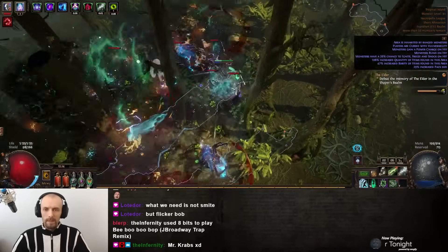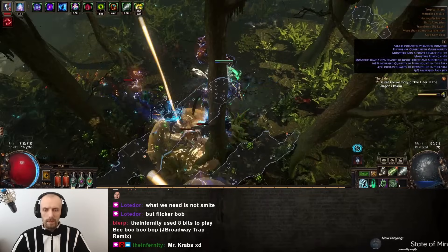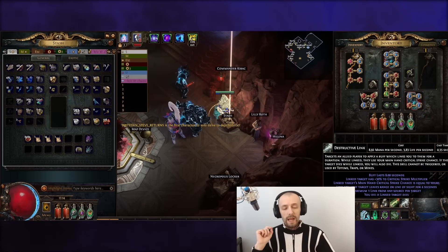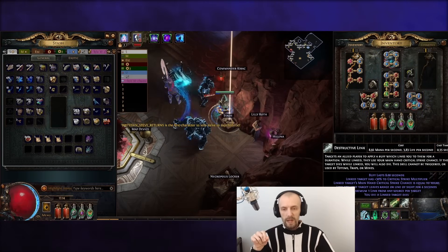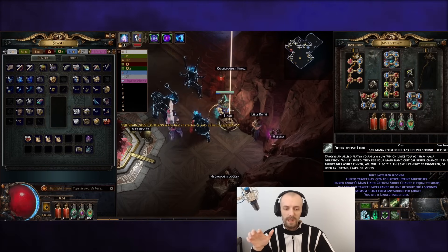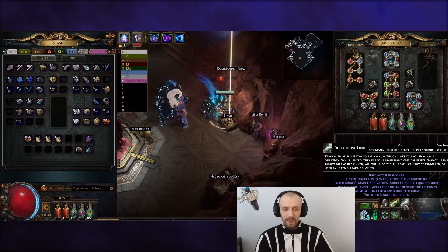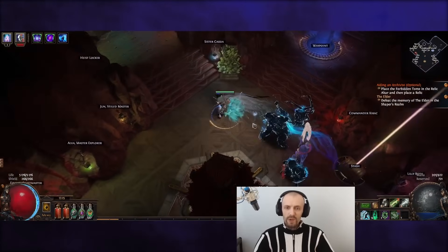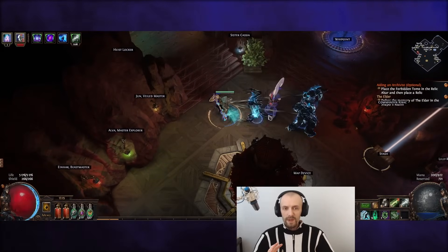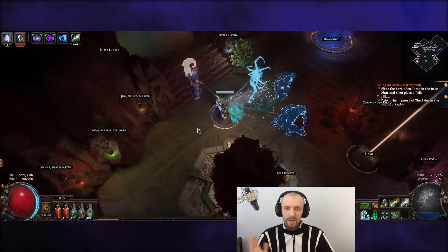Another drawback is that you have to remember to use Destructive Link. I am using level 1 Destructive Link to keep the mana cost as low as possible. A higher level only increases the buff effect a tiny bit and adds a bit more crit multiplier. You have to remember to reuse it every 8 seconds, but you just hold right click and it auto-targets - it auto-links to unlinked targets, so it's very easy.